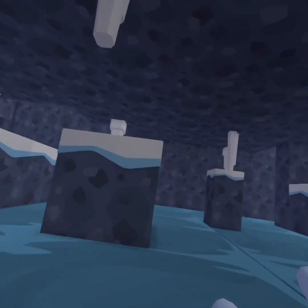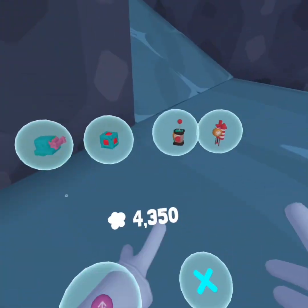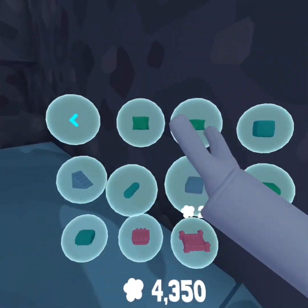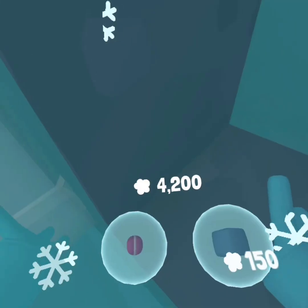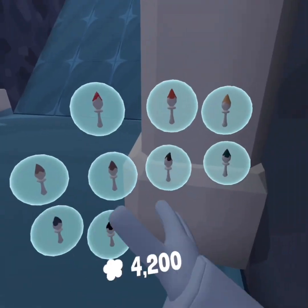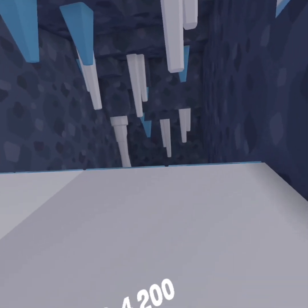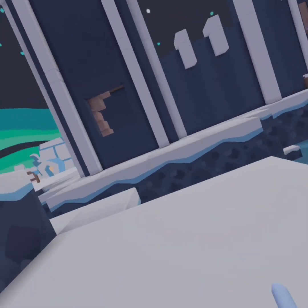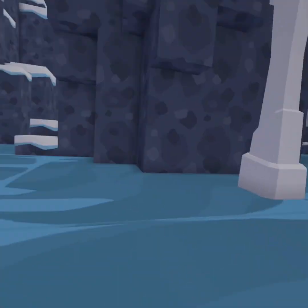Now that we're in Fortress, another good spot if you want to get really risky is to just place a block down like this. If you have this color paint, only people who haven't played this update for a while wouldn't notice that.